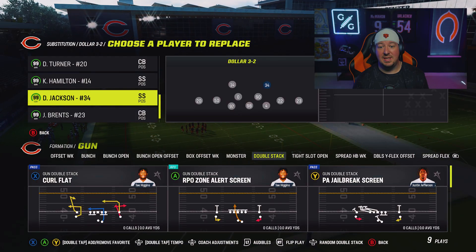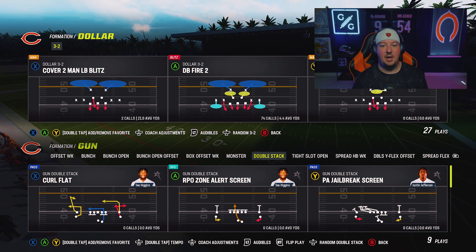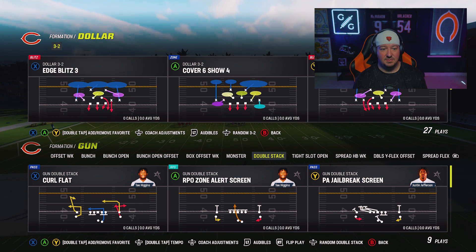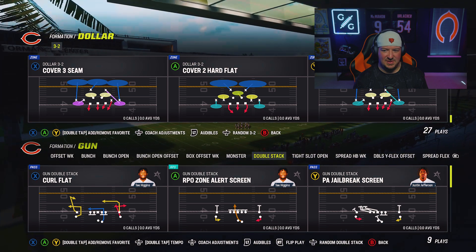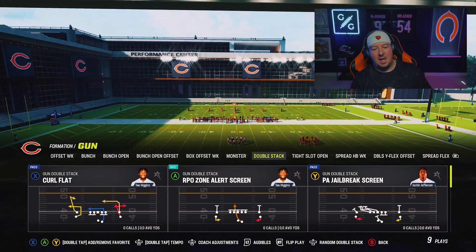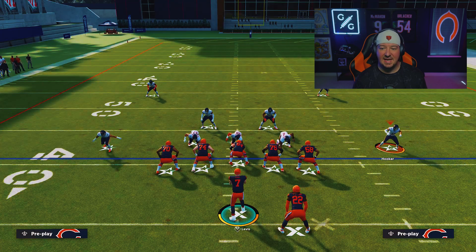This is not just something you'll do in Over G — this can be applied to a lot of other defensive formations in Madden. For those of you running Dollar, you can run the same concept. I'm going to take Derrick Henry out of the slot, put Imani Hooker there, Jamal Adams here, and Derrick Henry here. I'd call some coverage where outside players are dropping deep and then man up your safeties. Let's go with Cover 3 Buzz Spy.